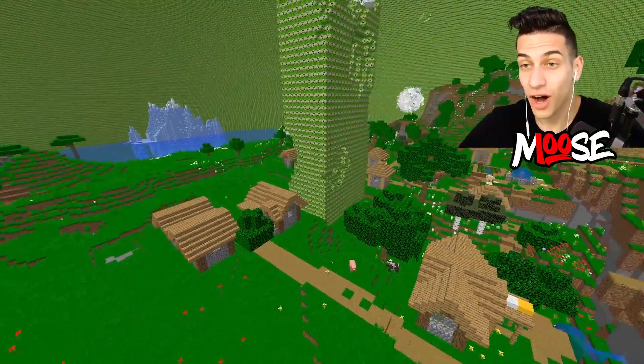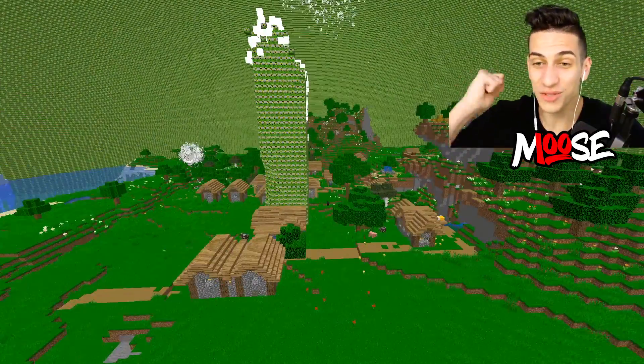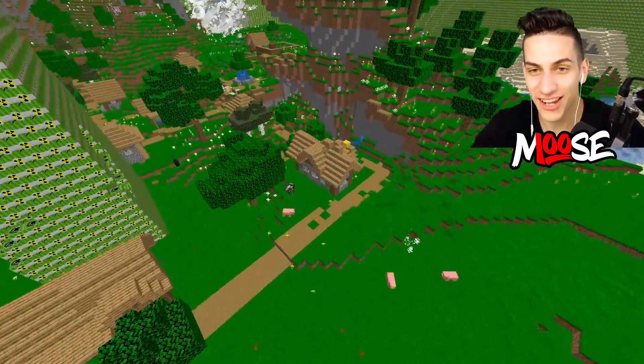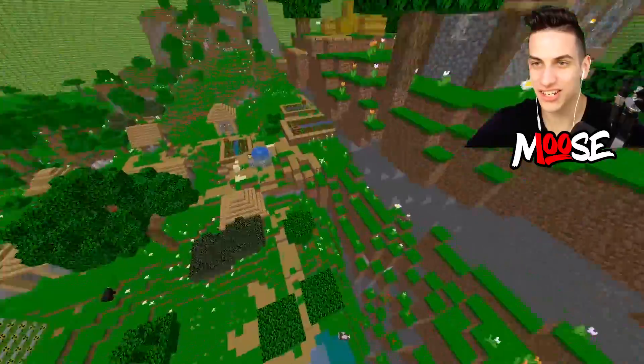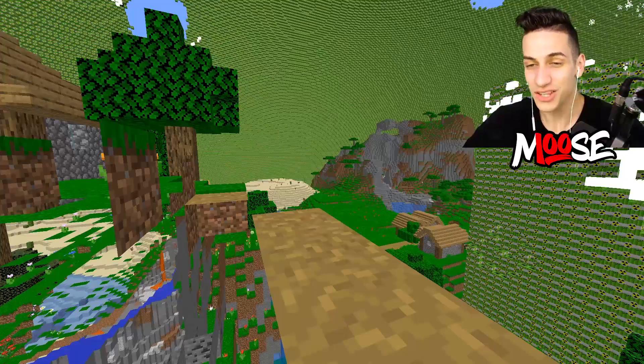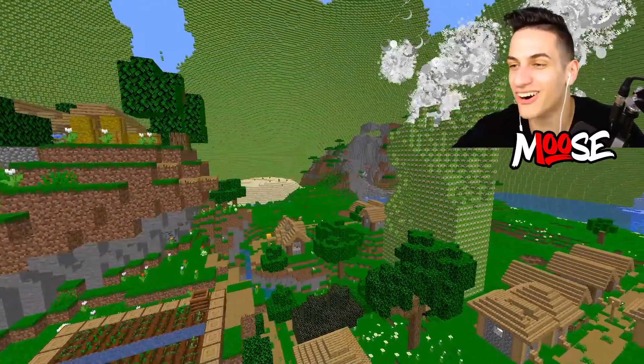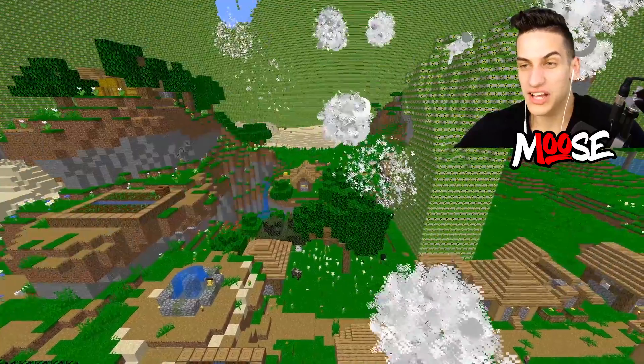He's pulling up from the bottom now. There he goes. All the pigs and cows are frozen still. The village still has not been touched yet, it's still fine. It's still in pretty good condition, at least. All the villagers are chilling. They're like, oh, we're having a good time, guys. Look at this beautiful fireworks. And little do they know it's about to be the end forever.